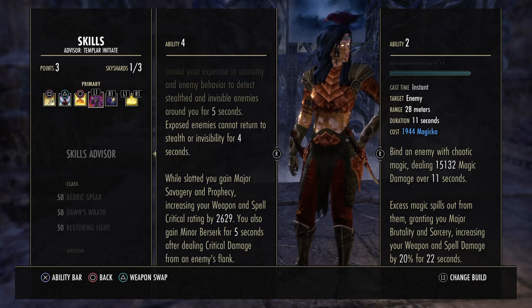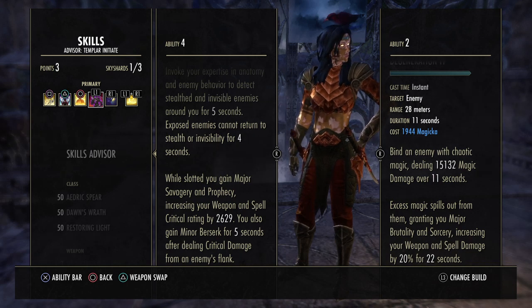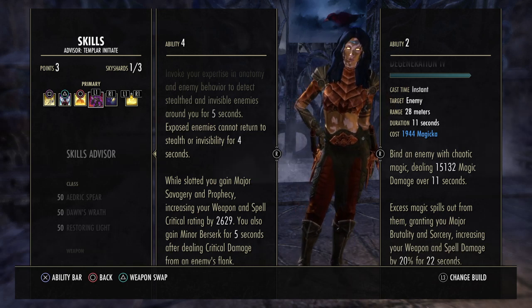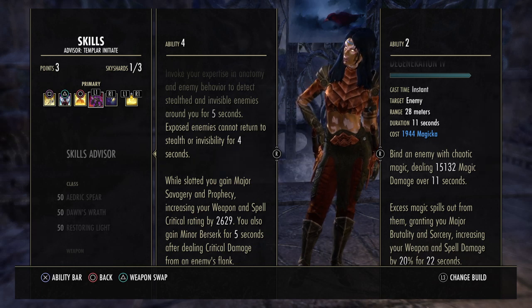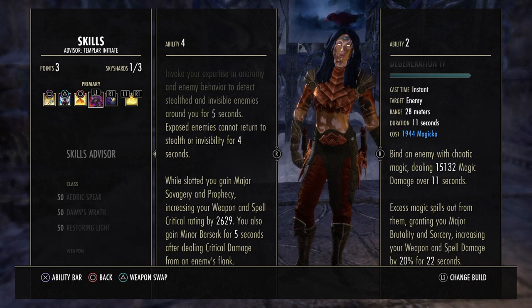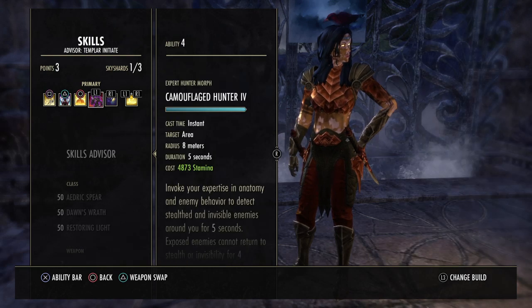Radiant Oppression is our execute, dealing 1.1k magic damage over 1.8 seconds and up to 500 percent more damage to enemies below 50 health. However, I wouldn't start using it until the enemy is around 20 percent health since Puncturing Sweep will still outperform it above that, and it locks you into an animation. Camouflage Hunter is on the bar for the extra weapon and spell damage from the Fighters Guild passive, and also gives Minor Berserk for five seconds after dealing critical damage from an enemy's flank.